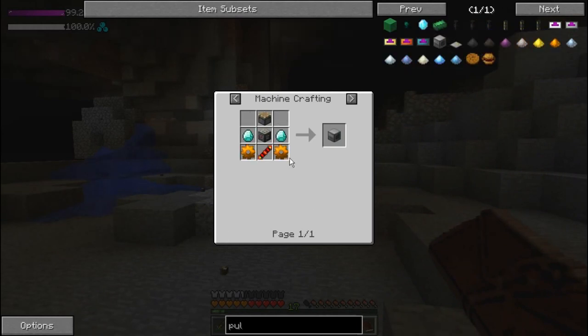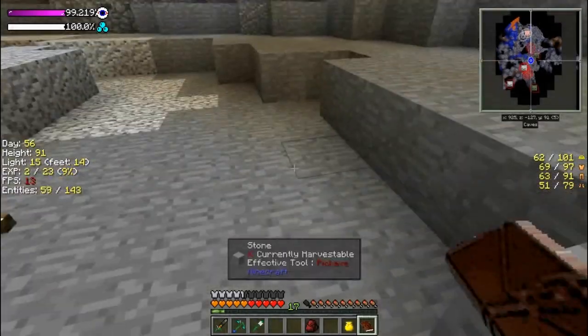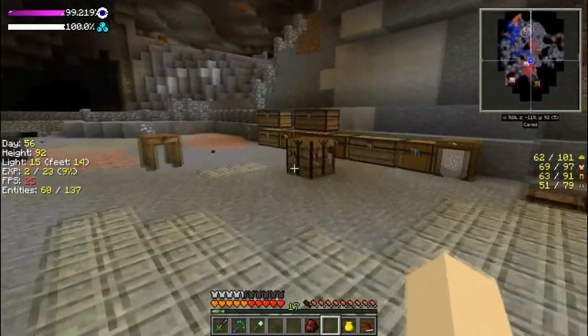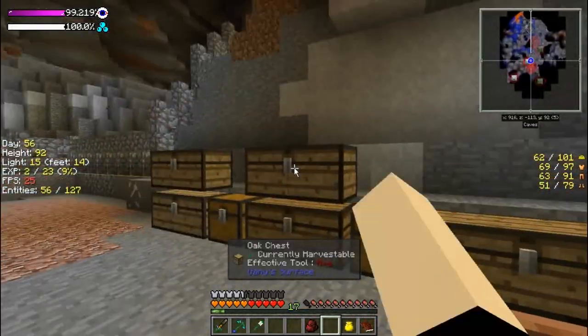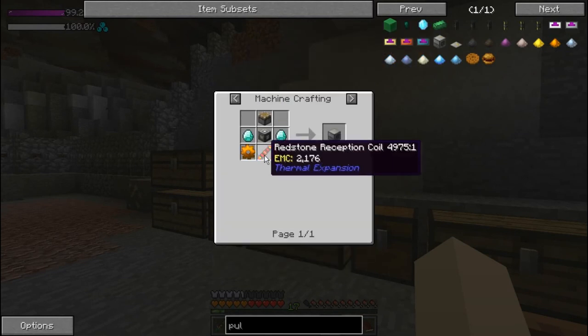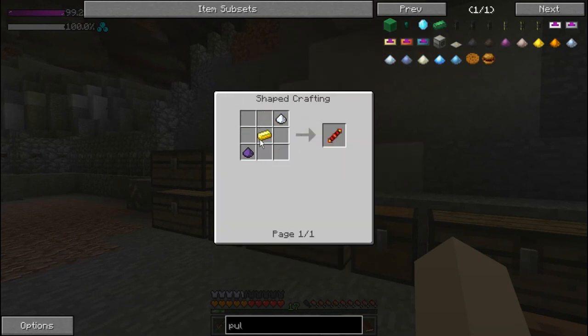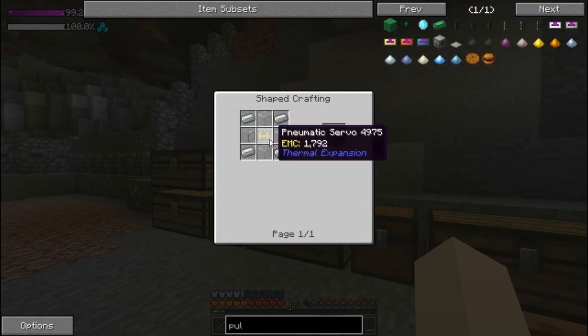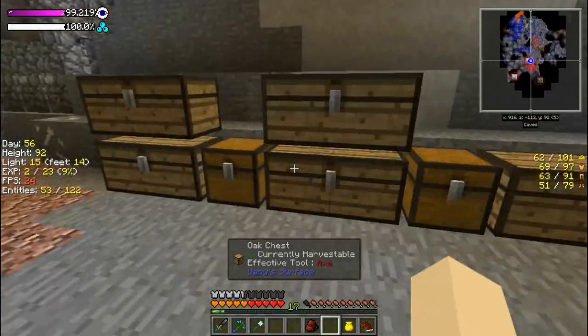Looks like the pulverizer is gonna be the one that we make. I actually think I have enough diamonds — I should have two diamonds in here, yeah. We can make a pulverizer! Copper gears, redstone reception coil, a piston, and machine frame — I think we can do that.